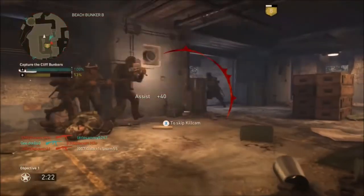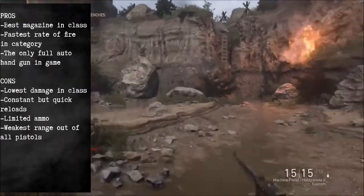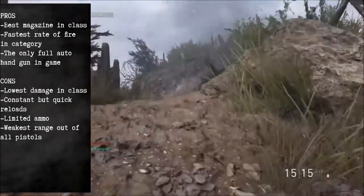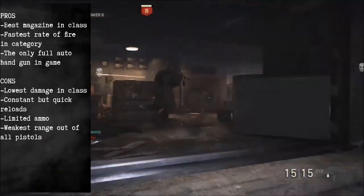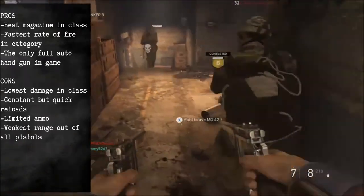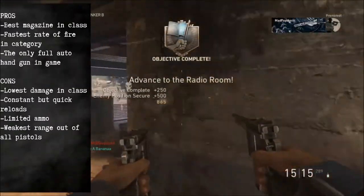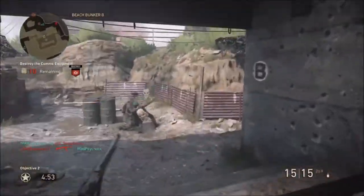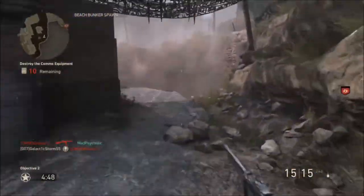In total, the Machine Pistol is pretty much like a pocket-sized SMG. It has the best ammo in its class, the fastest rate of fire in its class, and it is the only automatic pistol in the game. However, it does have some setbacks: constant reloads, a very limited amount of ammo, and the weakest damage within range. So don't expect to take down a whole bunch of people quickly. But it is very entertaining to use, and if you want the fastest rate of fire, the Machine Pistol is no doubt the wisest choice.